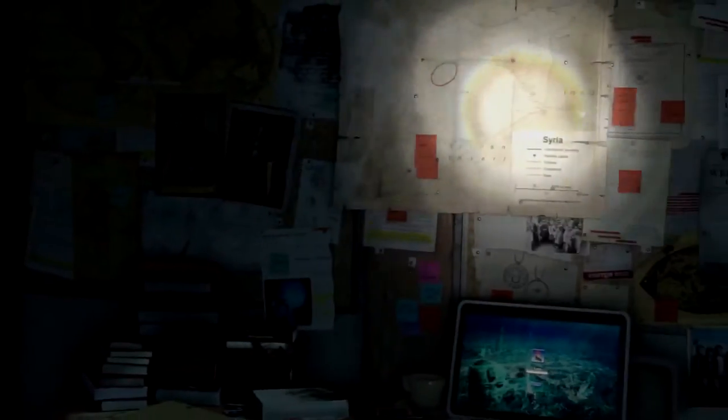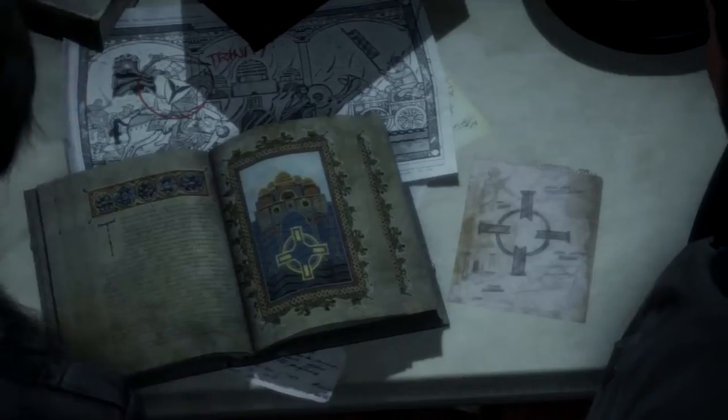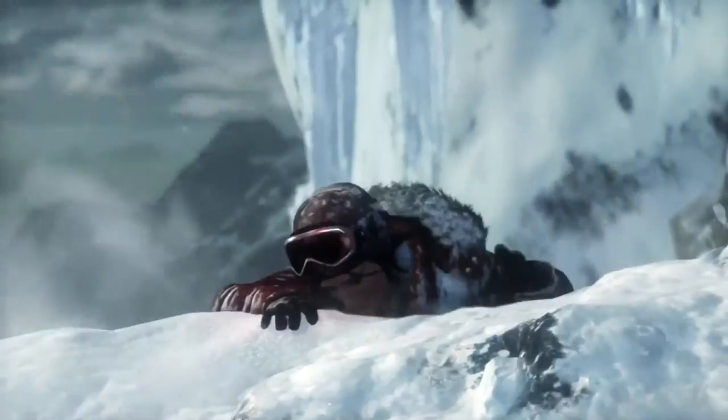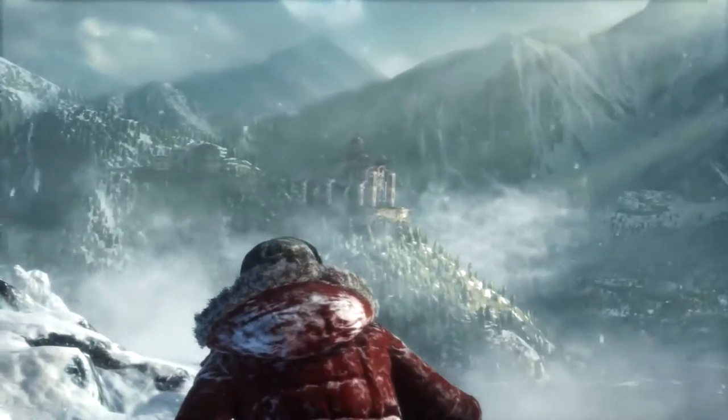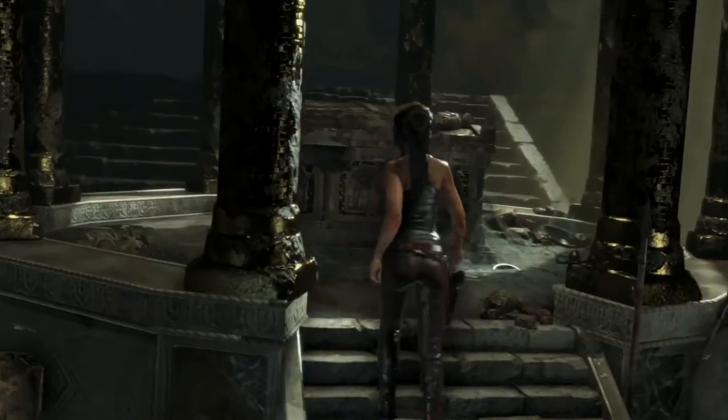As Rise of the Tomb Raider begins, Lara uncovers clues in her father's research that offer a glimmer of hope, setting her on a perilous path. A journey that pits her against a ruthless organization known as Trinity, in a race to find the secret of immortality.